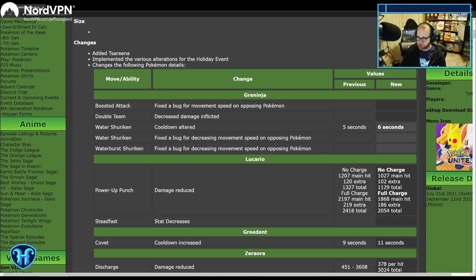Greninja is getting some buffs dialed back, which I think is good. A lot of teams have settled on Greninja being better than Cinderace, and I really like that they're continuing to tweak and tune the numbers to try and get the most ranged attackers to be viable and equally balanced. Double Team's going to deal a little bit less damage, and Water Shuriken has its cooldown up from 5 to 6 seconds. This will probably lead to further increased move diversity among Greninja.